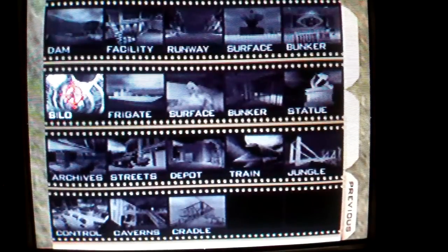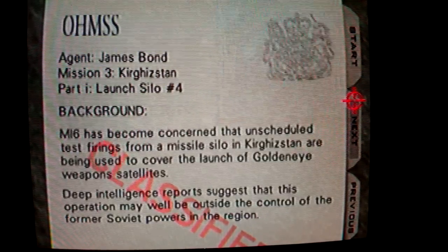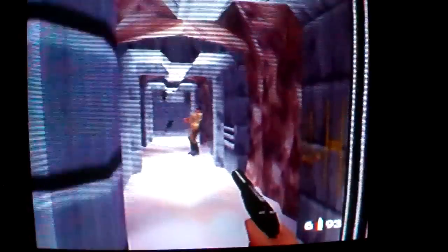Hello there, welcome back. I'm going to the Silo now to unlock its cheat - turbo mode. The target for this one I think is three minutes. Turbo mode basically lets you run very fast, that's all it does. I like that cheat, one of the better cheats in my opinion.